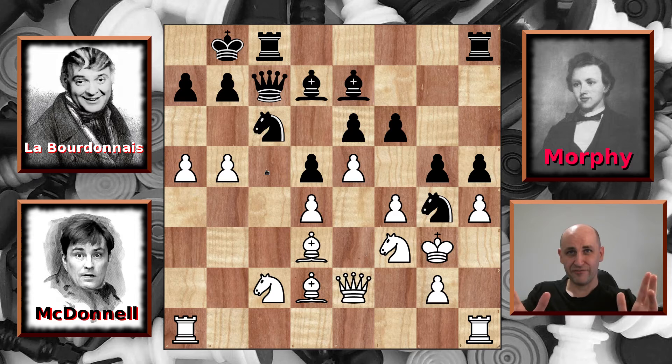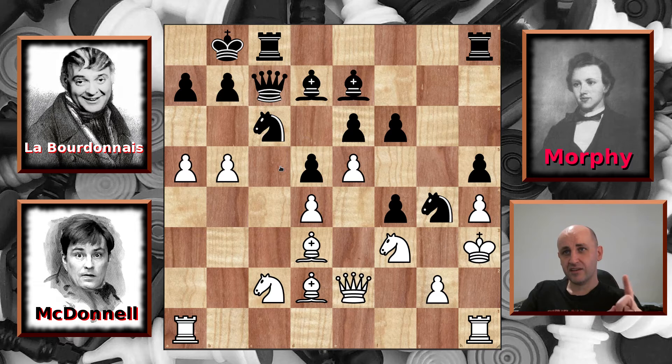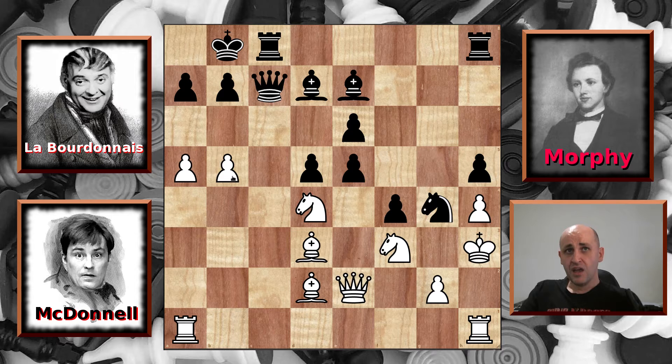Labourdonnais ignores this — he captures the pawn on f, which comes with check. So the king moves out of the way. And now he still has to deal with this threat on the knight. He decides to give away his knight by capturing the pawn on d4 and wrecking McDonnell's center. So will this sacrifice of his knight be in vain or will it lead to something? McDonnell captures back with his c knight. And now Labourdonnais captures the e pawn, again threatening this knight. McDonnell ignores this — he is a knight up at the moment, remember — he just pushes his b pawn and threatens the queen once more. The queen moves out of the way to d6.